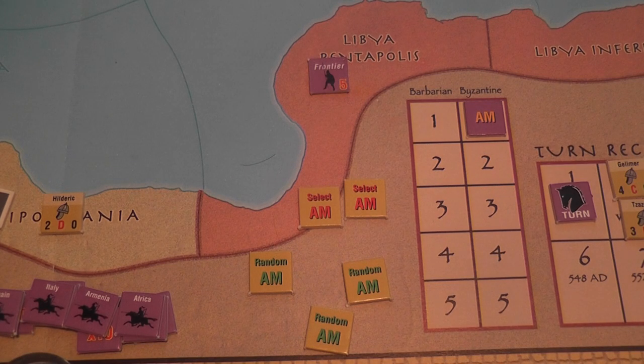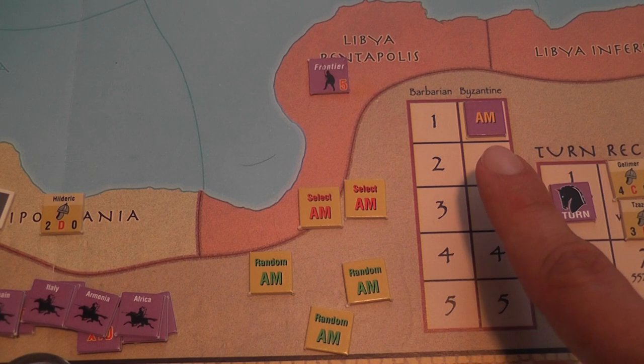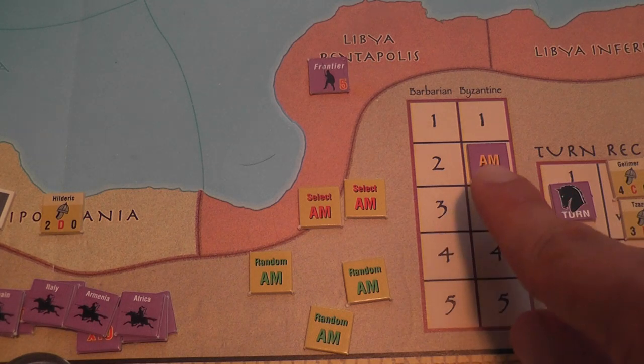After the income phase, players alternate performing up to five activation impulses each turn. When the Byzantine player activates, he can choose to activate one of his armies — which costs 2 gold — or activate a leader alone without the army at no cost, or raise more troops by rolling a die and adding that many strength points to forces on the board, or simply pass. After each impulse, a marker is moved to record it, and then the next impulse is resolved.